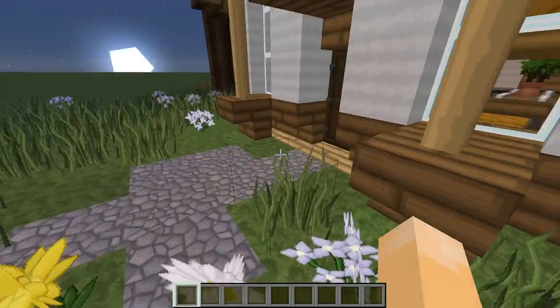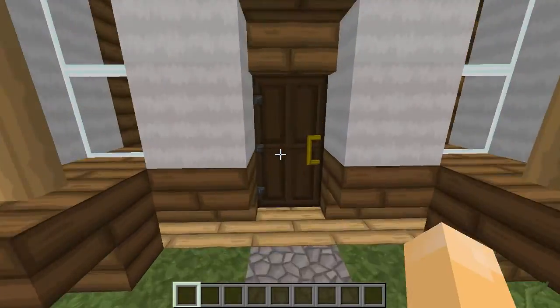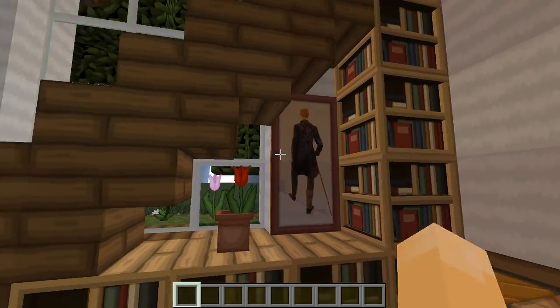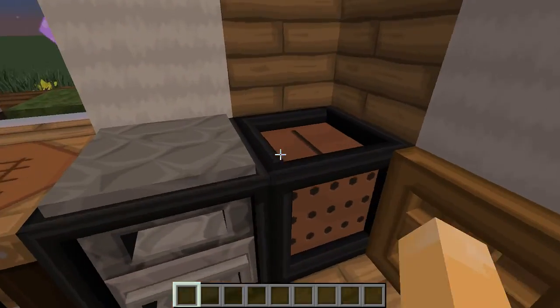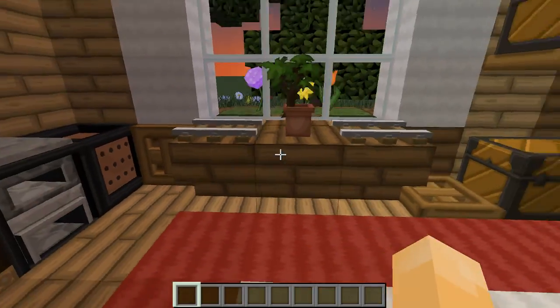Shall we have a look on the inside? As we open the door we're greeted by this lovely carpet, a little painting under the stairs, bookshelves, all your workstations and everything.